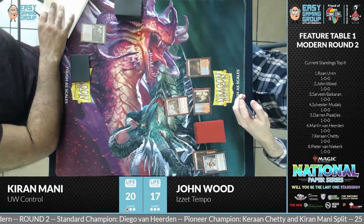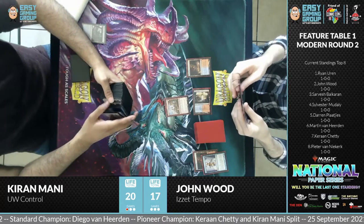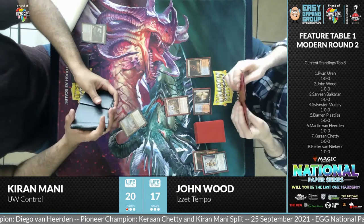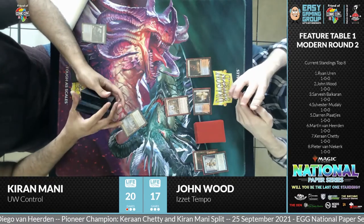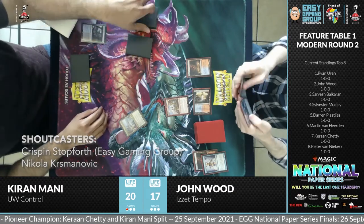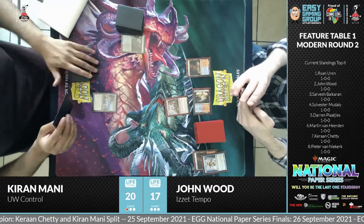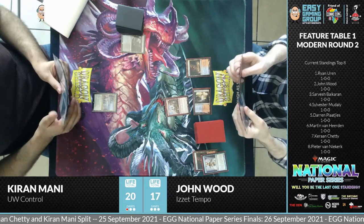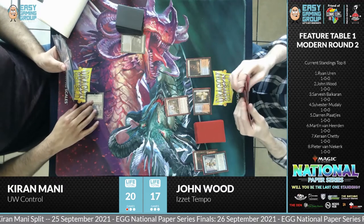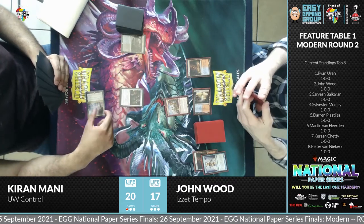Is Ragavan John Wood's main card? He played it so much in game one. Yes, Ragavan is a big card in this deck — there are three key creatures, four of each. Ragavan costs one red mana, is a 2/1, and whenever it attacks, it exiles the top card of your opponent's library and gives you a Treasure Token. It also has a Dash ability — pay one extra colorless to give it haste and return it to your hand at end of turn. He's a monkey pirate. The other creature is the Dragon Rage Channeler.